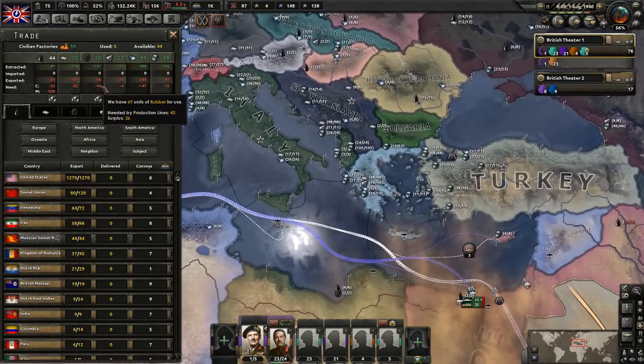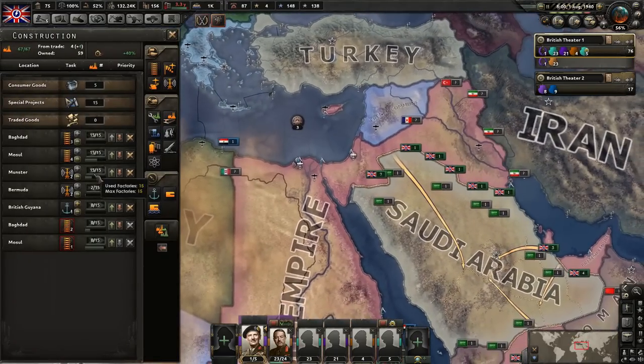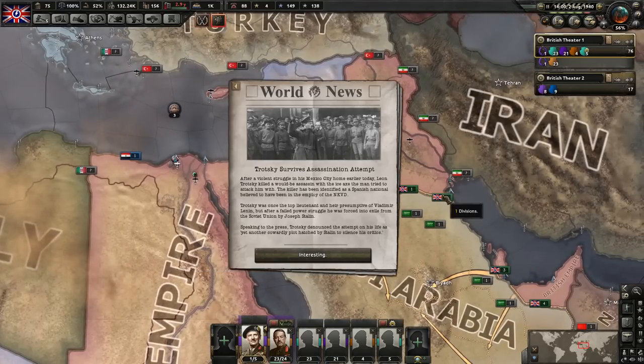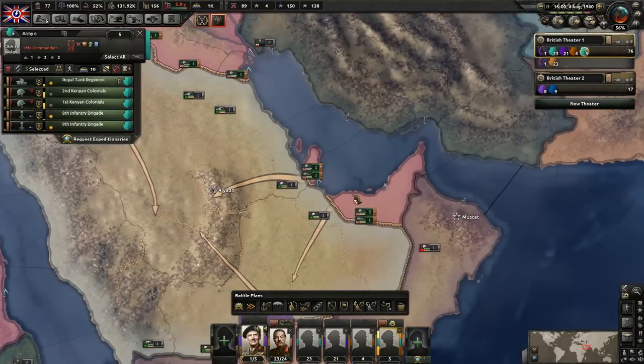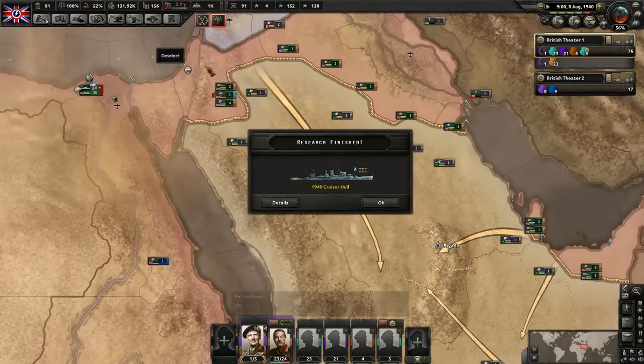We do seem to need to trade for some oil. However, we're currently really working on getting oil at this point, so I'm not too worried about it - I think that'll fix itself eventually. And Trotsky survived the assassination attempt. Okay, and remember he's in Mexico, which is a communist country at this point.